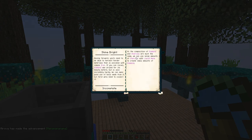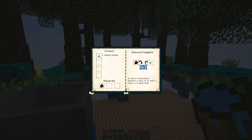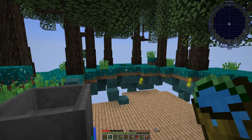Now with the mana, we can start to make all kinds of stuff — it's all about alchemy. The quest continues: 'Moving forward, you'll need to be able to harvest harder materials than is possible with simple iron. Diamond was prized for its beauty before, but it is also incredibly hardy. We can make good use of tools made from it. As the composition of diamond and charcoal are much the same, we can use large amounts of charcoal with liquid mana to create small amounts of diamond.' So this is in-world transmutation. It requires a pool of at least four blocks of liquid mana.